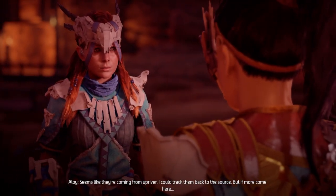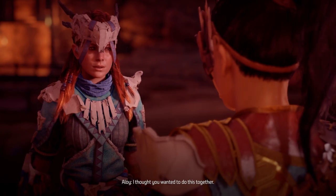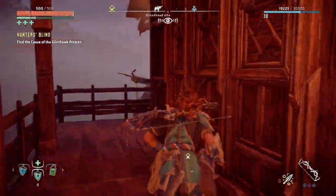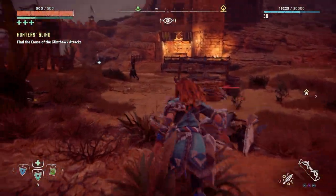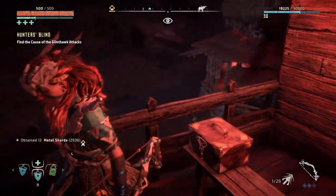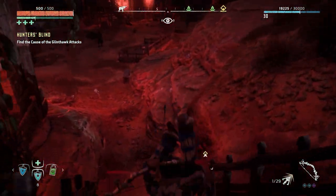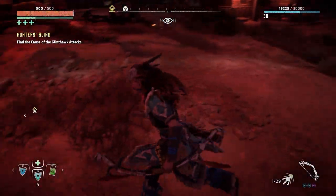Talana says she could track them back to the source but if more come she'll watch the village and send Aloy ahead alone. Aloy says she thought they were doing this together, but Talana says she doesn't need her hand held. Fine - I'll do it myself. I need to find the cause of the Glint Hawk attacks. Why is the map telling me to go this way?